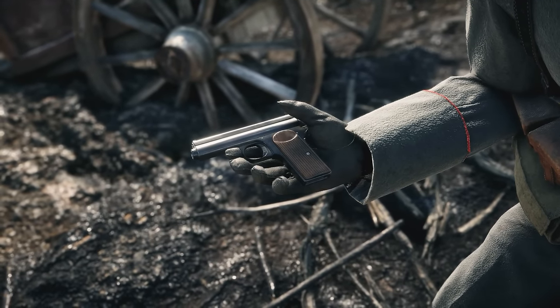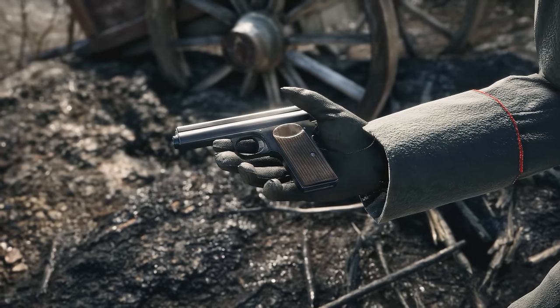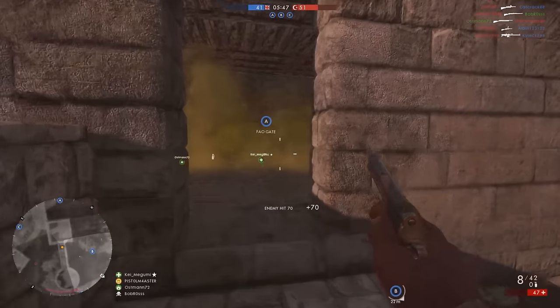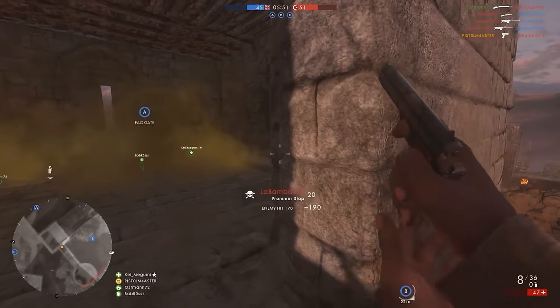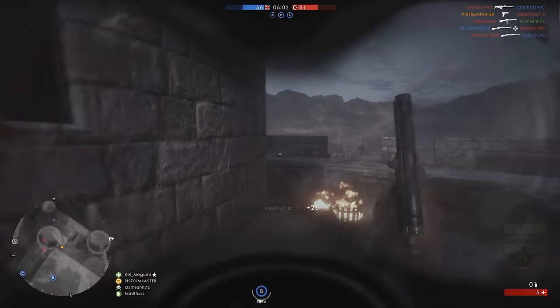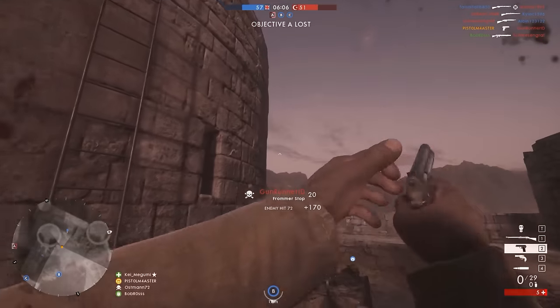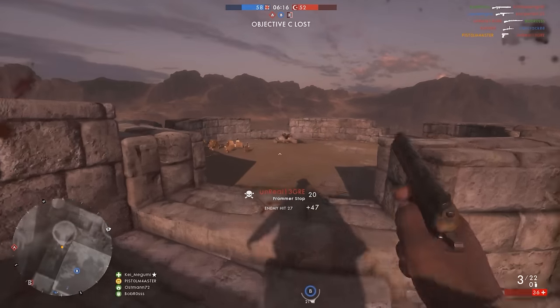Now for the last of the unique pistols on the Scout class, let's start with the Frommer Stop, because as we mentioned earlier it's extremely similar to two pistols we've already covered. The Frommer Stop is practically identical to the Modelo 1915 and the Tashan Pistol M1914 — same damage, fire rate, reload times, etc. These pistols are low damage and fast firing, and other than being called something different, they all operate the same.